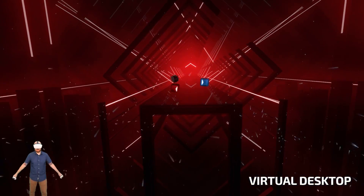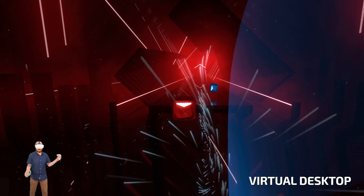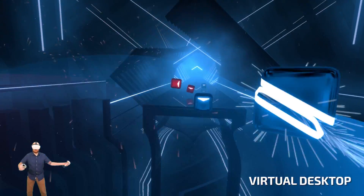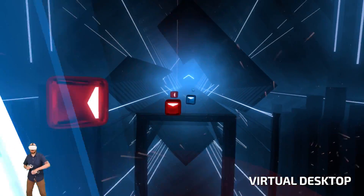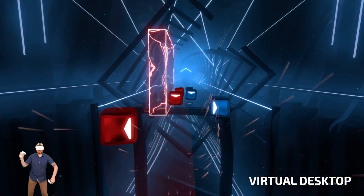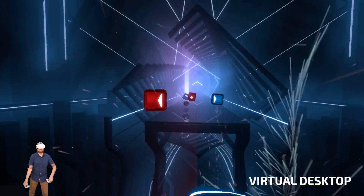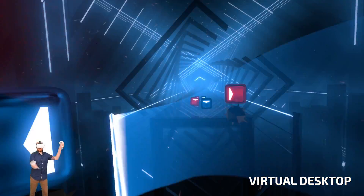Personally I prefer the wireless method using Virtual Desktop as being cable-free in VR is extremely liberating and it feels awesome to freely move around your play space. In terms of performance, Virtual Desktop has a slight edge right now running at 90Hz with higher resolution. However, it won't be long before Oculus Link comes out of beta and also takes advantage of the Quest 2's higher resolution and 90Hz capability, so ultimately both methods will be on par and it will come down to personal preference and budget.